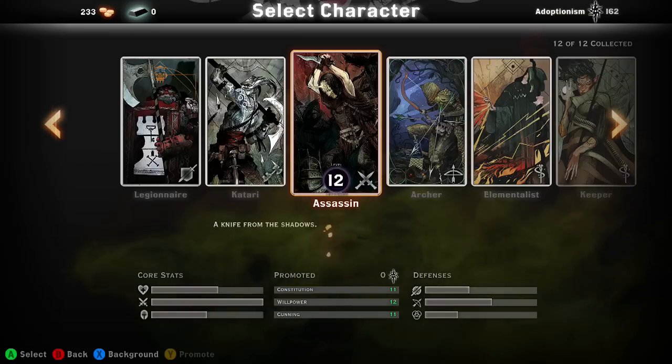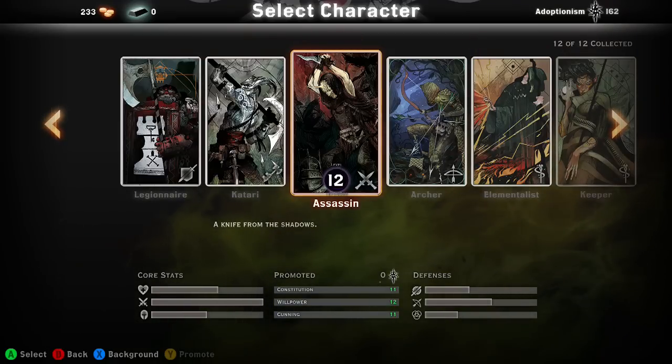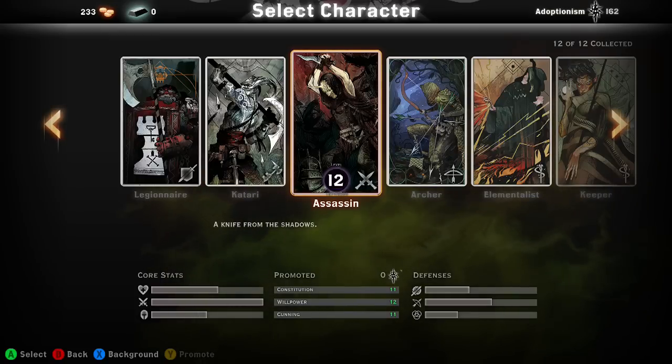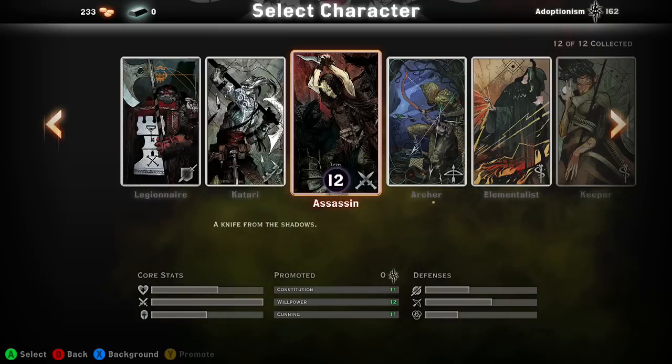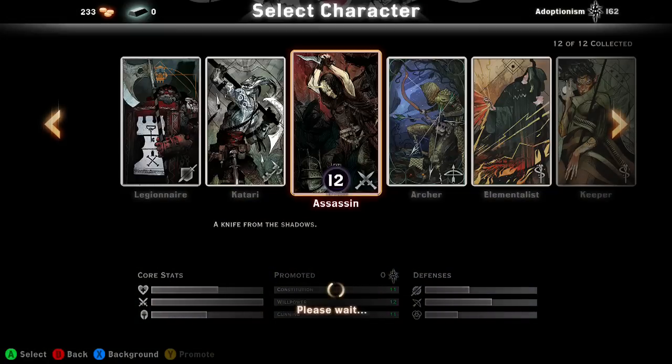What's going on guys, it's boydoptionism here bringing you video number 10 — almost got all of our skill builds done. This is going to be about the assassin. If you look at the core stats at the bottom left, it tells you that the assassin actually has the potential to do the highest DPS, but the only downside is that you're really squishy and you have to be up close all the time with not great defense.